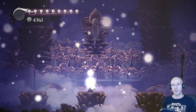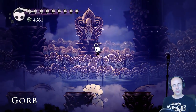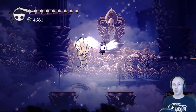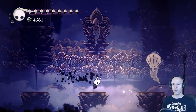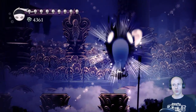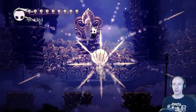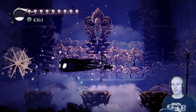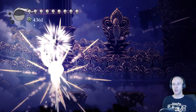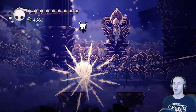Gorb can be very annoying with his constant teleporting. If you're using a ranged build, it will be somewhat easier to deal with him. For a melee build you have, broadly speaking, two options. One is to wait until after he's finished his attack and shadow dash through the needles. Or do what I'm doing and pogo jump him while avoiding the needles. Pogo jumping him is much more difficult, but also much faster and gives you plenty of soul to use on spells.